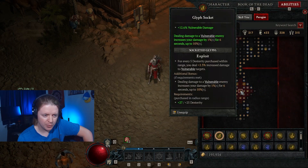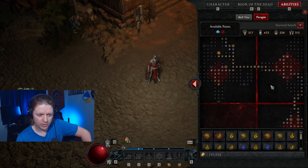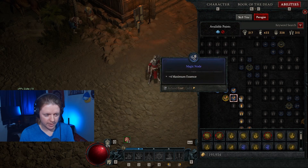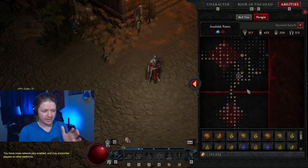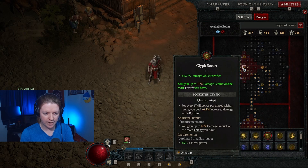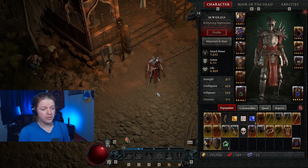Quick on Paragon: get the Exploit Glyph. Damage While Fortified is decent since you'll be fortified a lot as a Bloodmancer. I'm trying Overpower nodes but Overpower does kind of suck. The Essence on Kill node from the Bonegraft tree is amazing — grab three or four of those. If you do enough damage, you'll be cruising on Essence. I'm only level 78 so I haven't fully unlocked the Paragon board yet. Bloodlance has no Uniques that make it better — red flag? Make a better game, Blizzard.